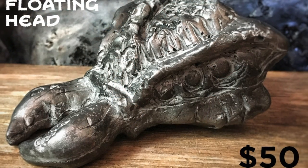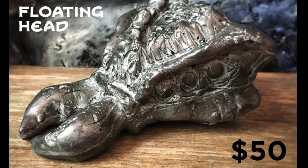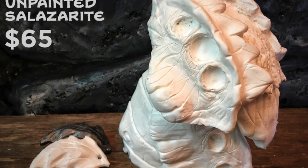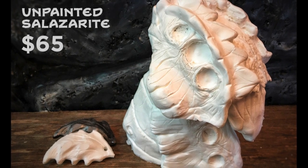There is the metallic small baby Salzerite head, great for a desk or to hang on a wall as a lucky charm. There are also the blank heads, for anyone that might like to customize things — sculpt on top or paint their own.